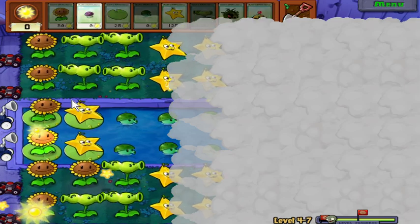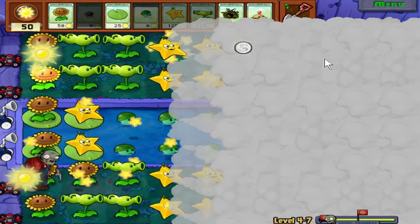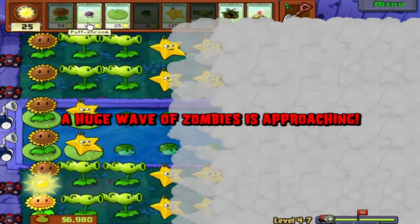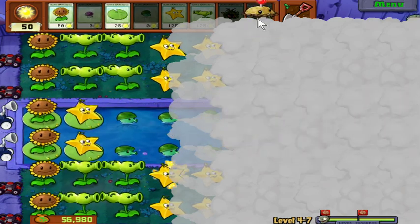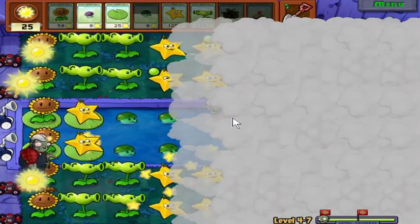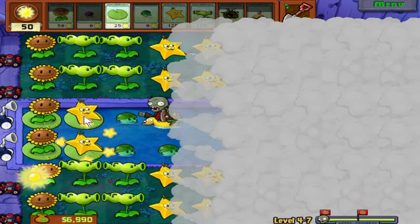Let's see, get rid of that, get rid of a split pea. I was able to find some of the placements. I'm just planting stuff randomly now; I have no idea what the stage looks like.